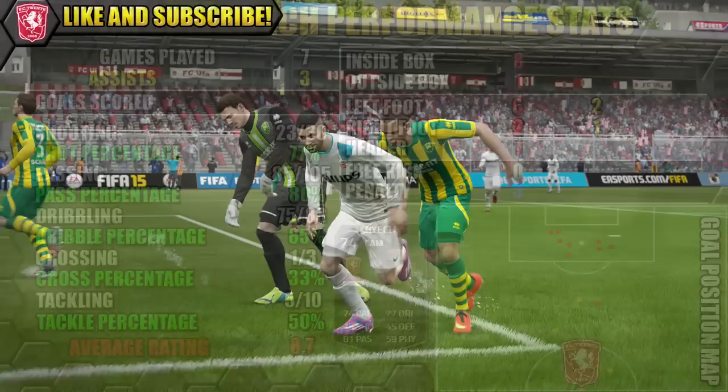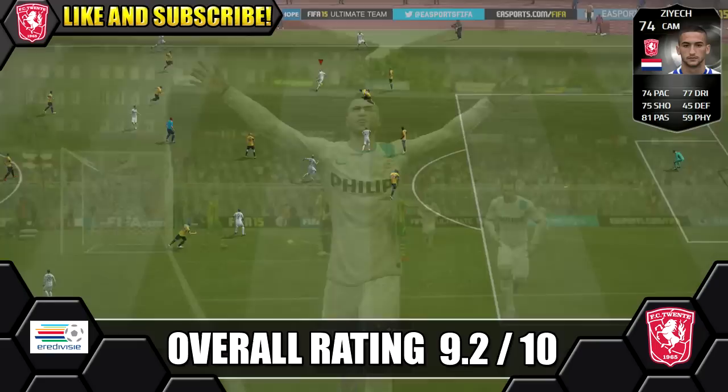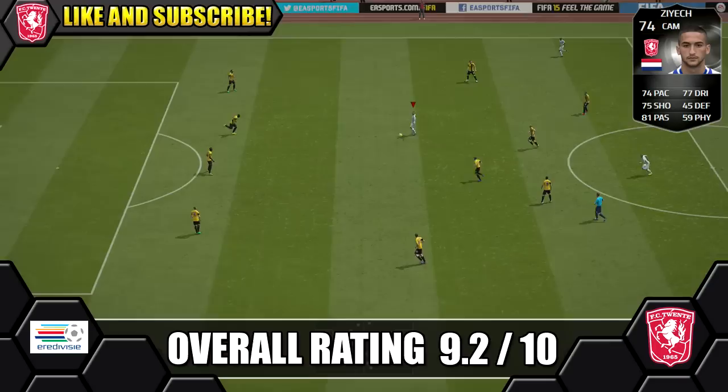Overall we're giving silver inform Zayek a cracking 9.2 out of 10. He makes a great attacking midfielder with his creative game, and averaging over a goal a game from CAM is a hell of a record especially for a silver player. He was great on the ball, especially with that agility which really helps his dribbling.